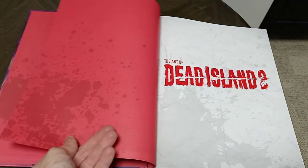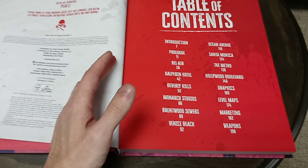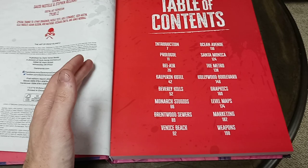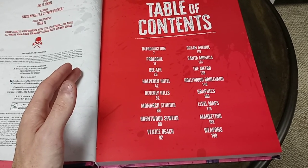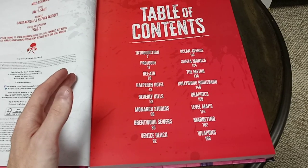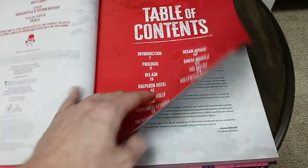When you open it up, it just has blank red paper, the Art of Dead Island 2, more art, and then the table of contents. This is the first time me opening it, honestly. We have a lot of stuff: Introduction, Prologue, Bel Air, Harper Hanna Hotel, Beverly Hills, Monarch Studios, Brentwood Sewers, Venice Beach, Ocean Avenue, Santa Monica, The Metro, Hollywood Boulevard, Graphics, Level Maps, and Market Weapons — 198 weapons. I didn't even know that.